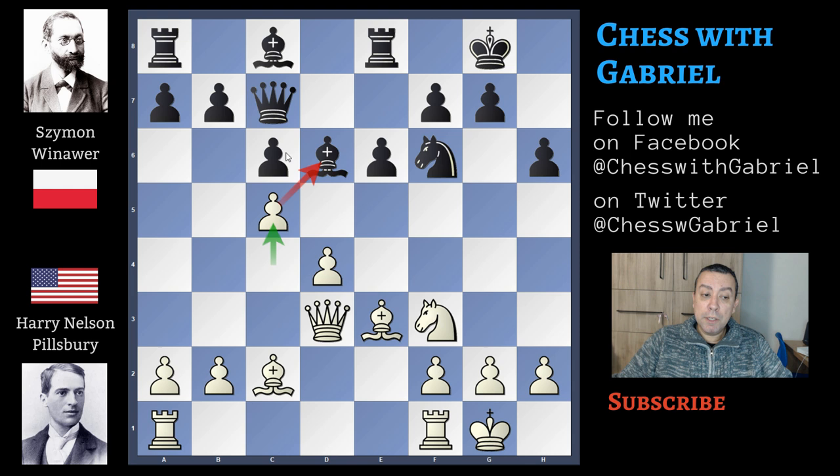This move is really strong because black won't be able to push c5. After bishop back to f8, now with knight to e5, also the e5 pawn is blocked. Winawer felt the danger and tried to open the position by force, playing bishop captures on c5.